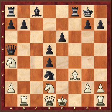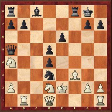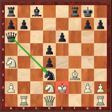Ne5, Ke2, and after Qa6, white will lose material because of the X-Ray.